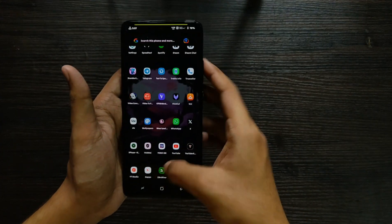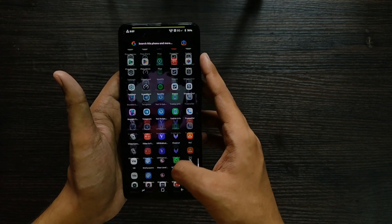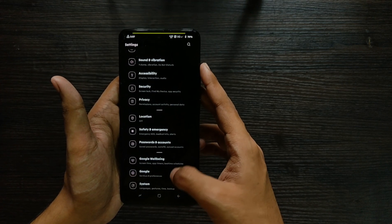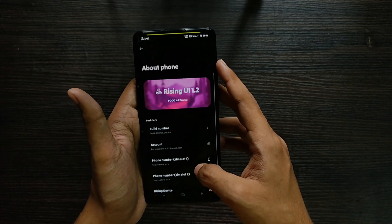Welcome back to another interesting video. Today I'll be reviewing another AOSP-based custom ROM on my Poco X4 Pro — the Rising OS 1.2. I'll be talking about everything: the pros, cons, features, battery backup, gaming performance, and most importantly the customizations.